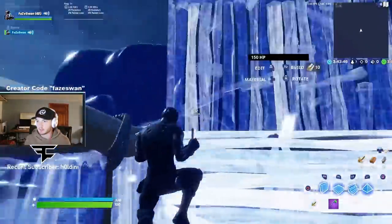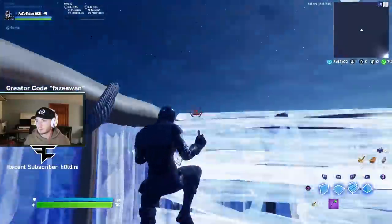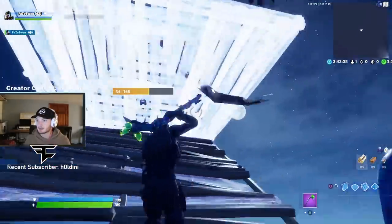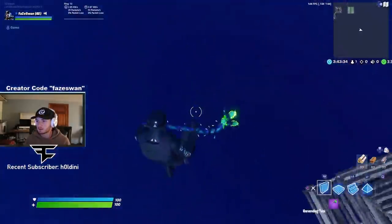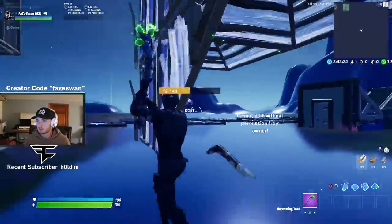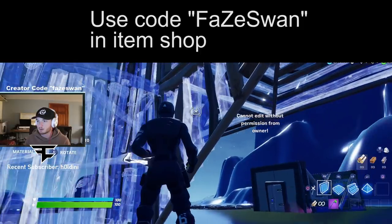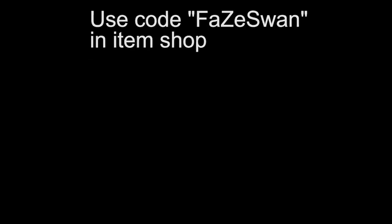Oh gosh, I gotta turn it down. It moves — oh my gosh, it moves so fast. Hey, if you did want to use my support-a-creator code, it's Phase Swan. You can put that in the item shop, and thanks in advance if you do end up doing it.